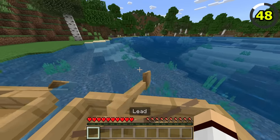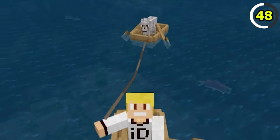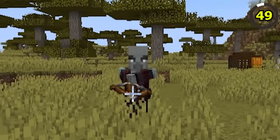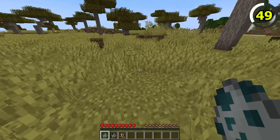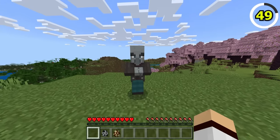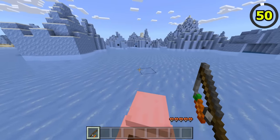In Bedrock Edition, you are able to make a boat train with your pets, as you can attach leads onto boats — sadly not a feature on Java. On peaceful mode in Java, hostile mobs like Vindicators, Evokers, and Piglin Brutes instantly despawn if you try to spawn them, but in Bedrock Edition it is somehow possible to spawn these three mobs.